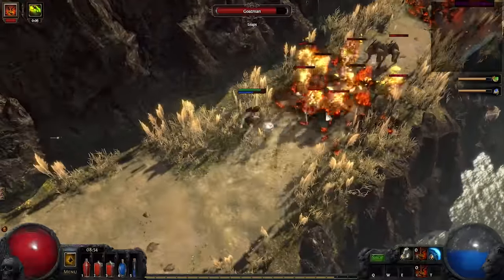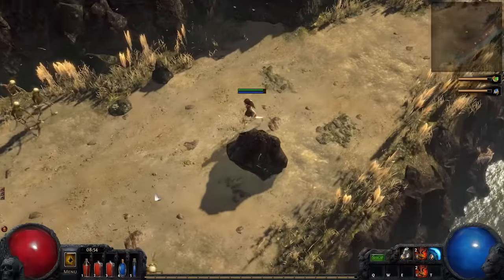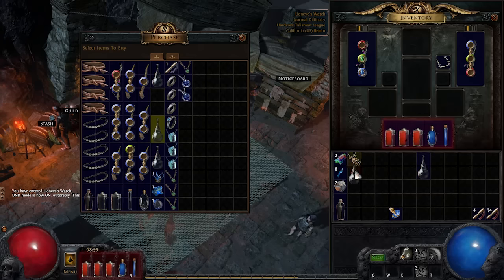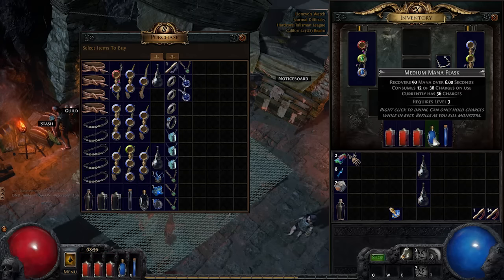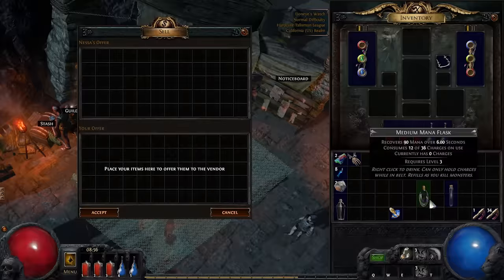Life Flasks are incredibly important in Path of Exile. Early on, just make sure you get the best base available for your level. You can do this by vendoring three flasks of the lower base or purchasing any base for three Wisdom Scrolls in each Act. By Act 3, you should get some form of bleed removal on one of your Life Flasks. This alone increases your defense and survivability substantially.